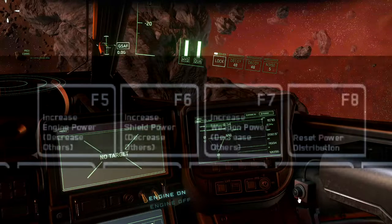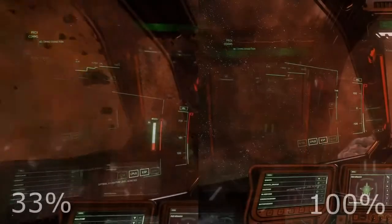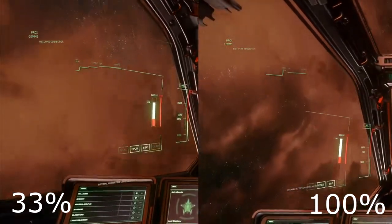I know the control mappings in the game say otherwise, but just trust me. Also, the F8 key will reset your power balance back to default. Let's take a look at thrusters first.